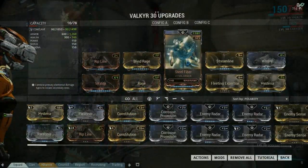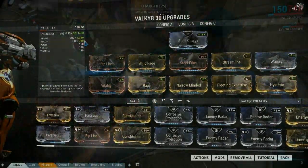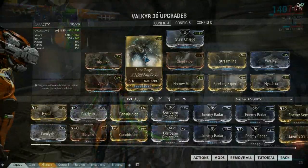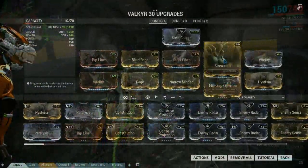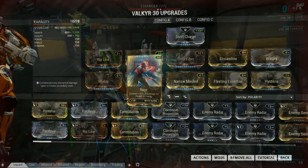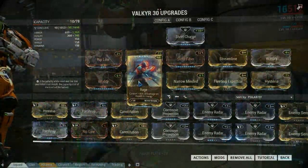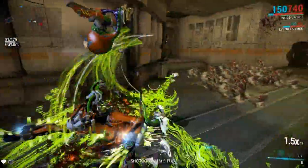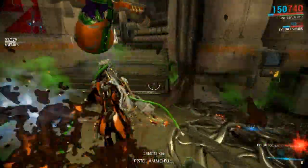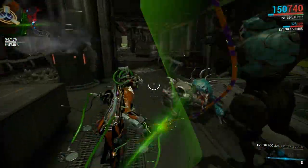We did keep Steel Fibre on her because she has a huge amount of armor - she starts with 600, and with that mod in there it's 1260 armor. We dropped in Blind Rage to increase the power strength; it does take away from efficiency but that's why we've got two efficiency mods in. We've got Rage in because it's pretty hard to get power for her and she's got such low shields, so that comes in really handy. With this build we've basically concentrated on Hysteria because once you activate it you become invulnerable - god mode - for however long it lasts.